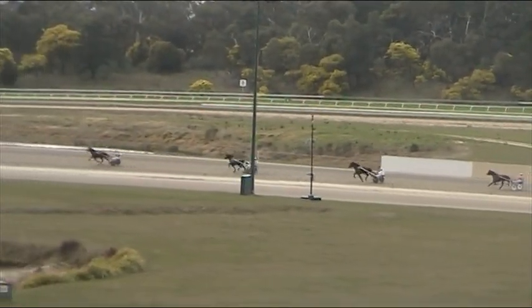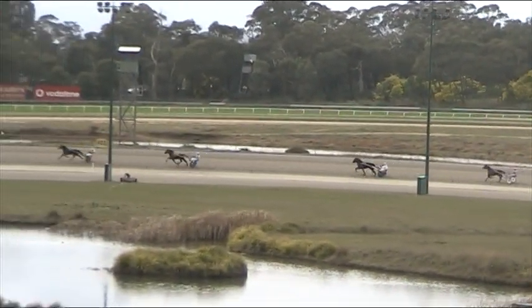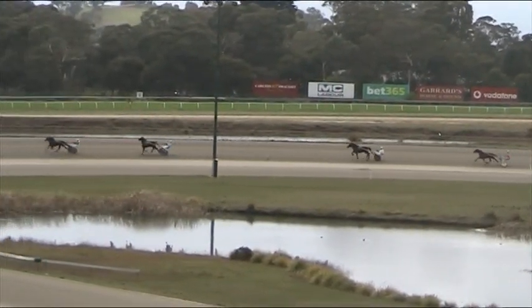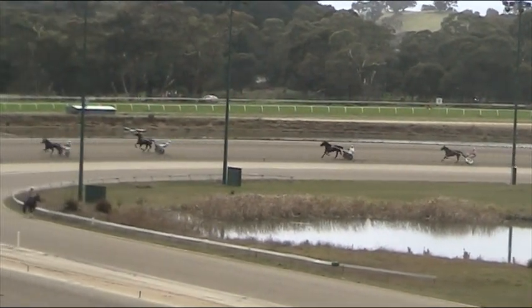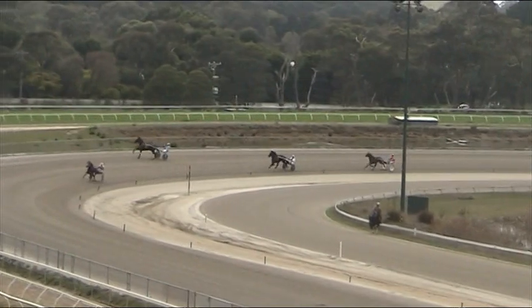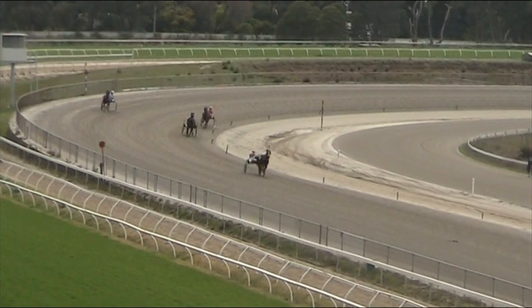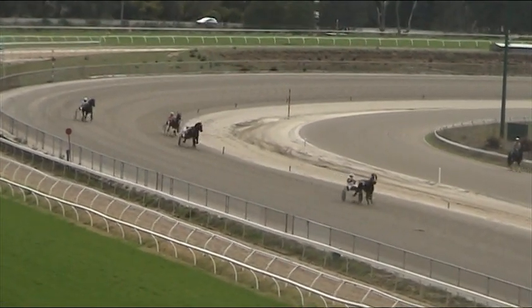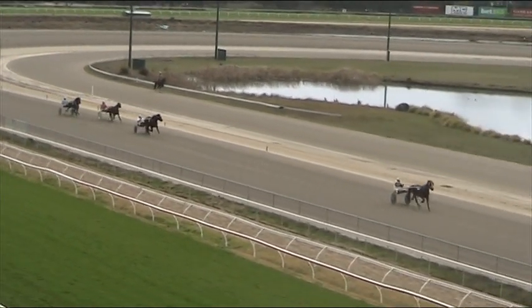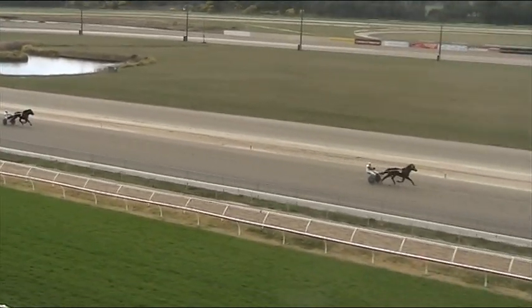Less than about 1400 metres left in the trot and the leader up in front is Astro, leading by 12 metres. Chasing hard into second position is Zenith Stride — oh, it's gone off stride and galloped in second position there, Zenith Stride. It's galloped and still continues to gallop. So Cyclone Lebron is into second position now, but 40 metres away. Then there's a gap of about 10 metres to Bundalong Moon, and back trotting again six metres away to the tail of the field, Zenith Stride.